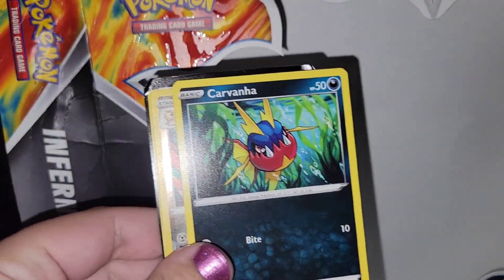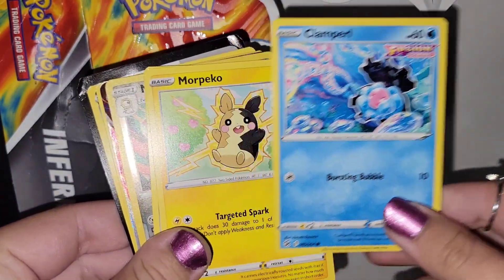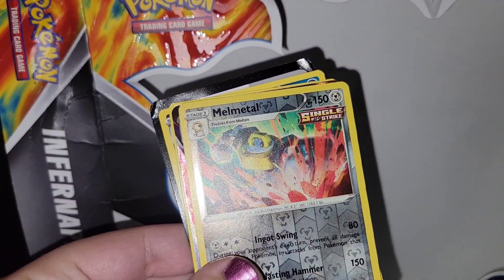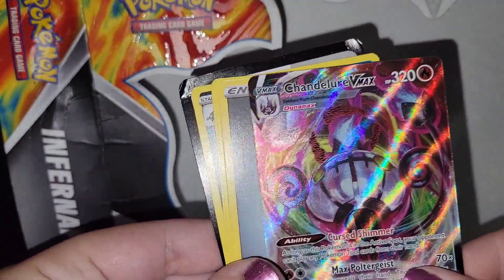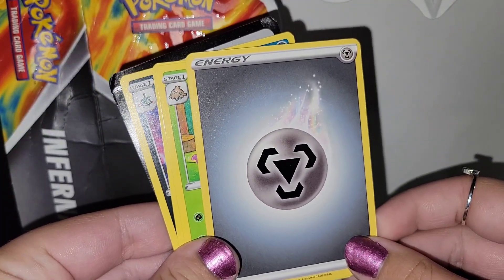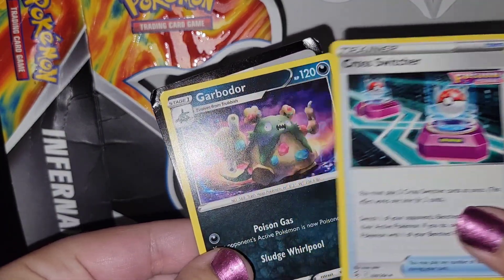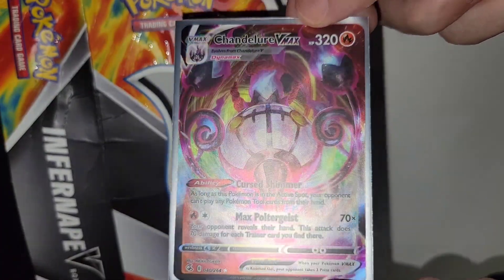Okay, Smeargle, Carvanha, Clampearl, Marill, Skarmory — ooh metal, put it in the camera, what are you gonna get — oh, Chandelure VMAX! Keep going. Metal energy, Breloom, Cross Switcher, and Garbodor — here you guys can have that code. Boom. All right yeah, she pulled a Chandelure VMAX bro!